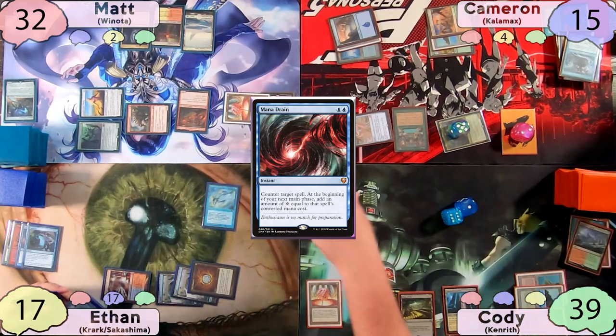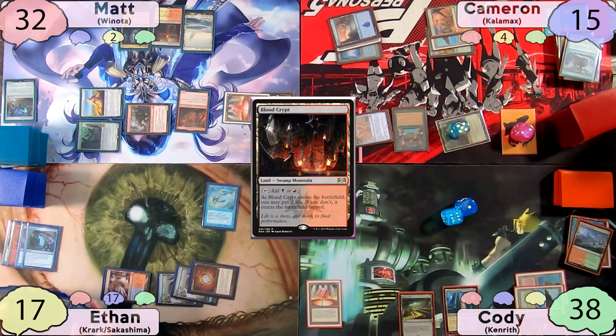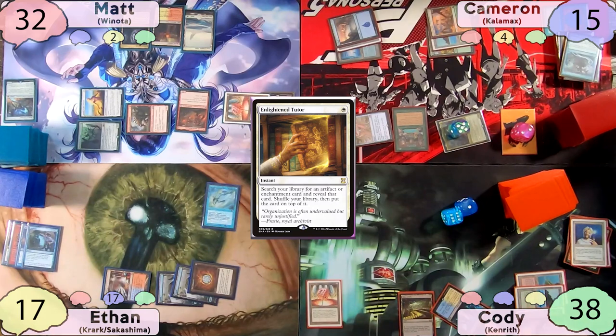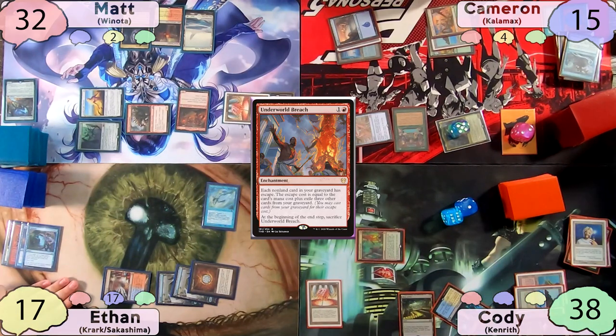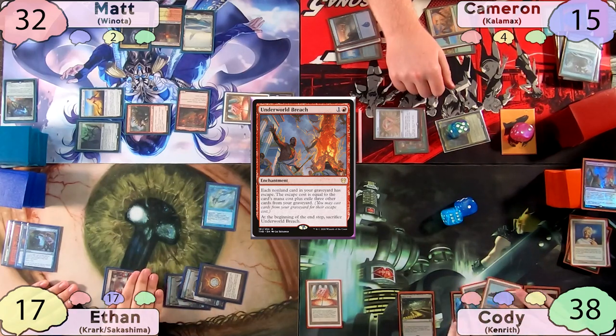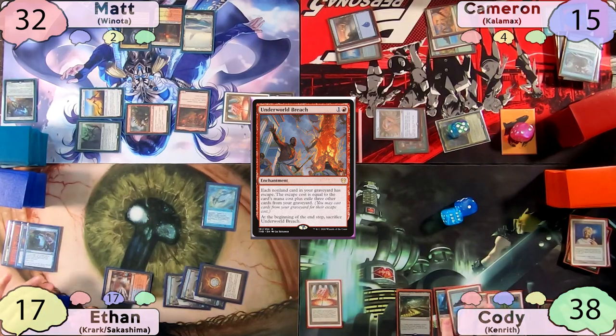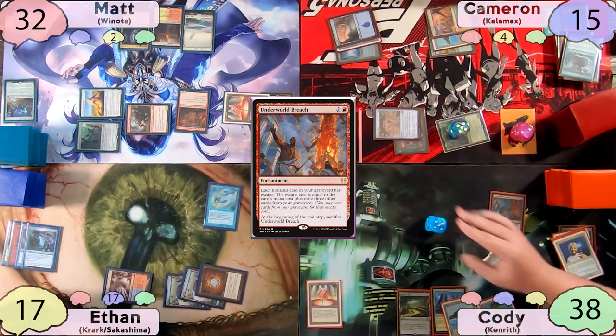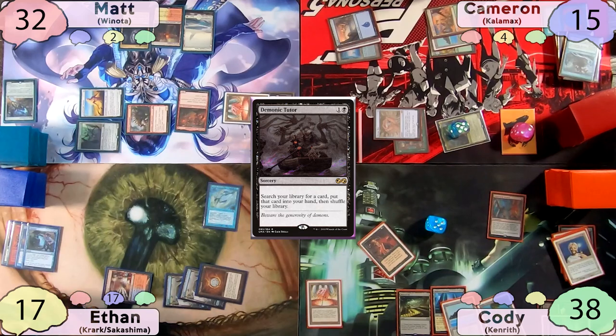On Cameron's end step, Cody fetches with Wooded Foothills finding a Blood Crypt tapped, then casts an Enlightened Tutor — Ethan draws a card — finding Underworld Breach to the top of his library. On Cody's turn he draws the Underworld Breach, gets 7 mana from Mana Drain on his main phase, taps Blood Crypt for red, and casts Underworld Breach — Ethan draws a card. Cody then casts Demonic Tutor, Ethan draws again, and Cody finds the final combo piece: Lion's Eye Diamond.